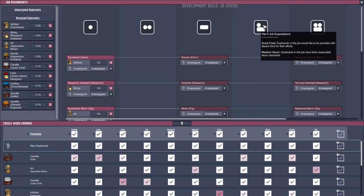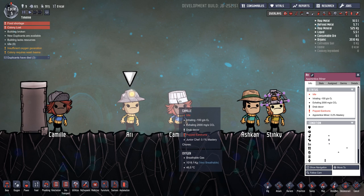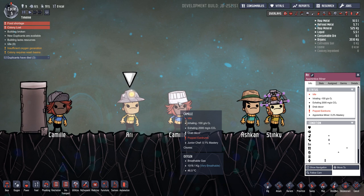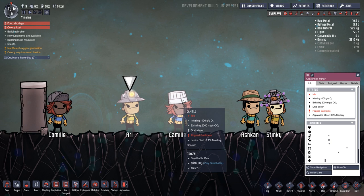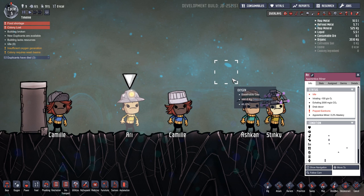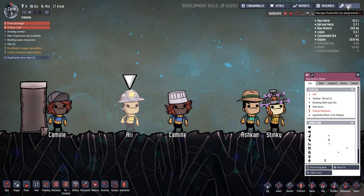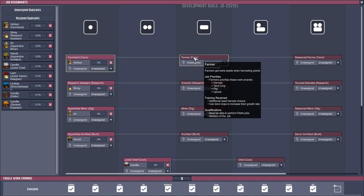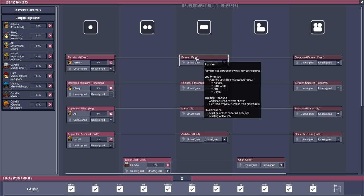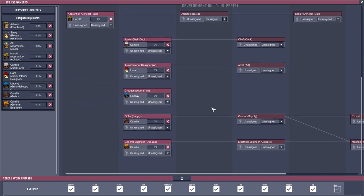If there's no cooking or no mining to do, they will go and do whatever else you've assigned them to. But eventually they will get better — see this one here: apprentice miner at 0.2% mastery, it will increase. I don't know what the level needs to be to upgrade, but there will be a point where they upgrade to farmer — they get extra seeds when harvesting plants. Seasoned farmer again, it goes up and there's lots of benefits.